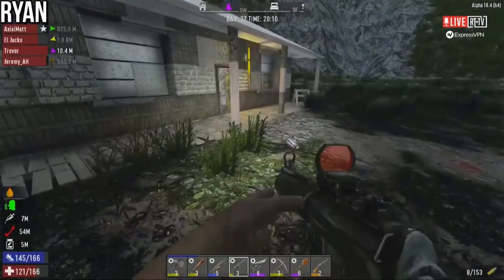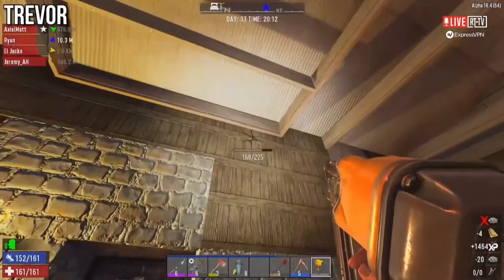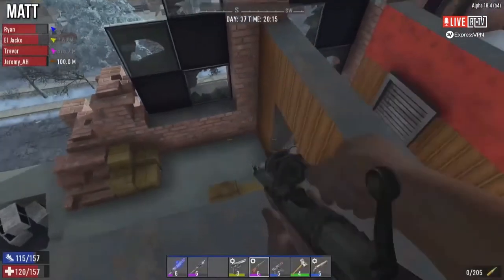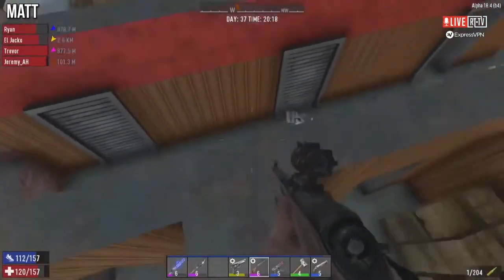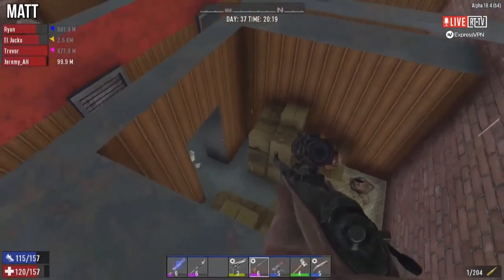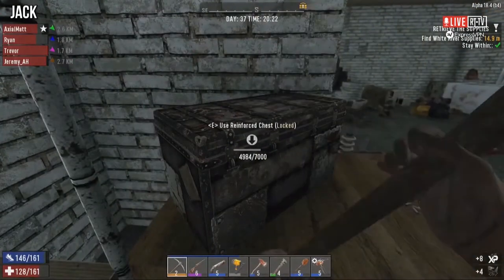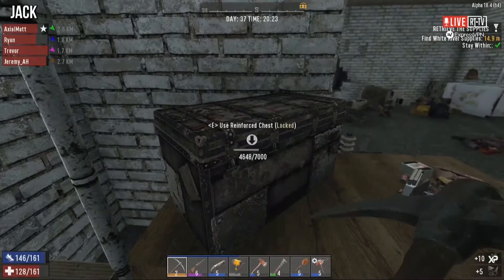Can I shoot you in the head and kill you? Not if I don't reload the gun. There's a turret just in the ground out here. I wish I had lockpicks — I'm finding reinforced chests doing some missions. It'd be great if you could pick them up and bring them back.